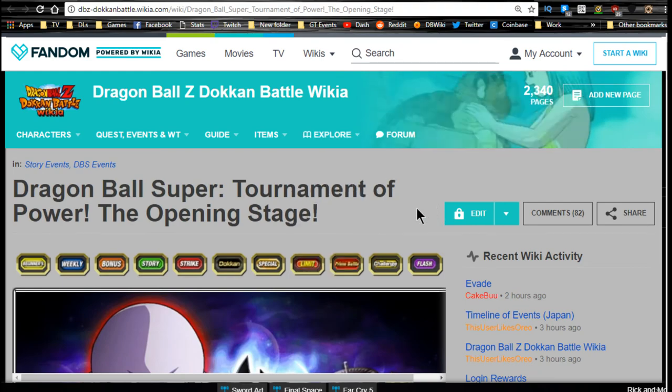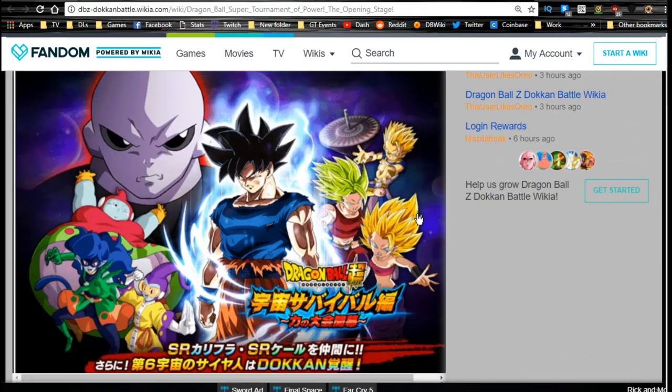Today we're going over the Dragon Ball Super Tournament of Power opening stage event. There are two new farmable units — Kale and Caulifla — and a new Dokkan Awakening for the free-to-play Kaba. We're going to talk about both of these units.